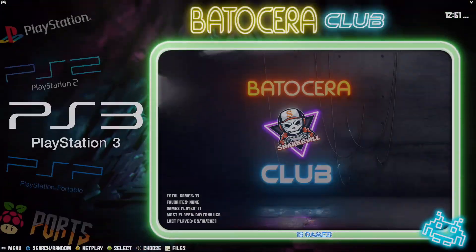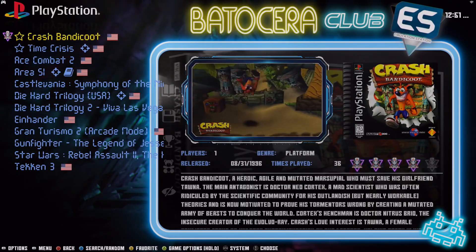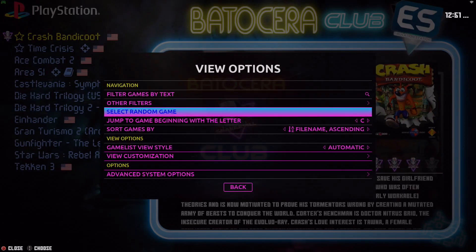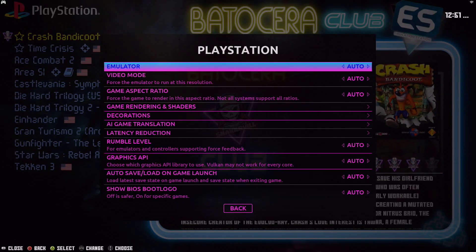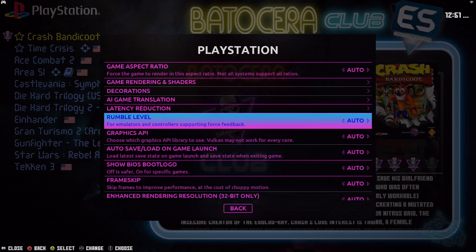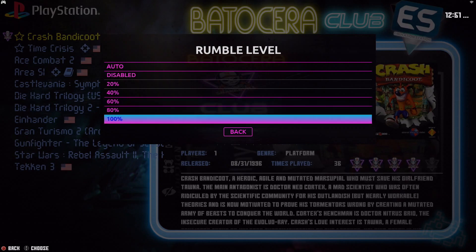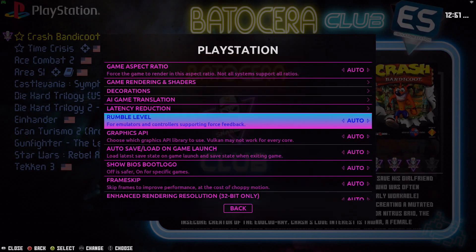Let's go ahead and check out PS1. Something new has also been added here in the options. Let's go back to Advanced System Options, and right there — Rumble Level. That's also been added in Batisera 35. From there you can now choose the percentage of the rumble level you want on your controller. A pretty neat little feature.